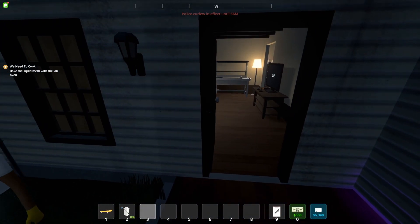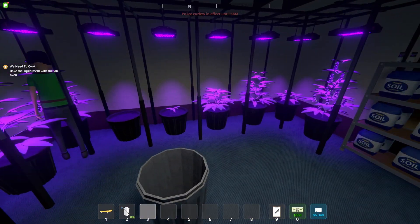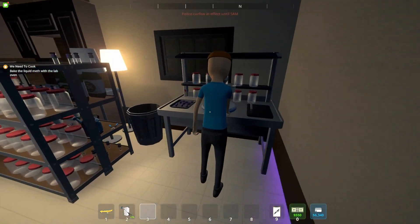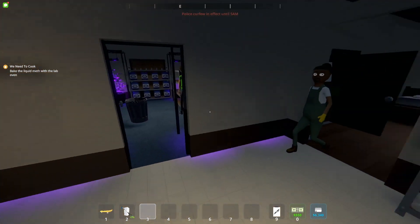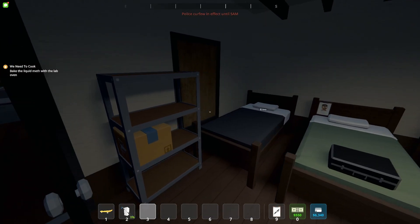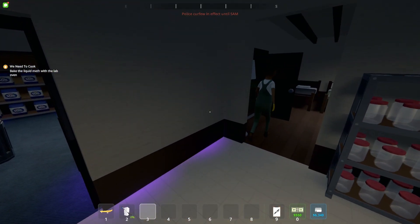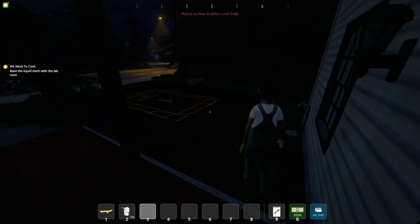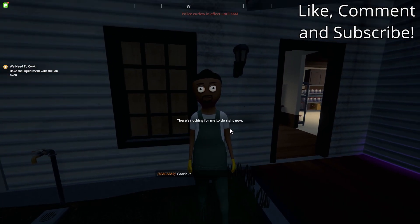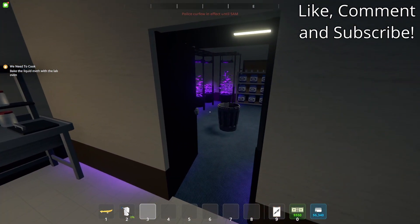Usually, depending on how big your operation is, the cleaner will be idle most of the time. I have a pretty small setup — about eight plants and a pack handler packaging stuff — so you'll frequently see him just standing around. That's okay. You can always go up and ask him why he's not working, and he'll tell you there's nothing to do right now. No garbage on the ground means he's doing his job just fine.